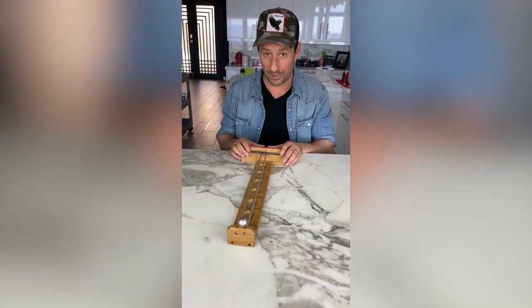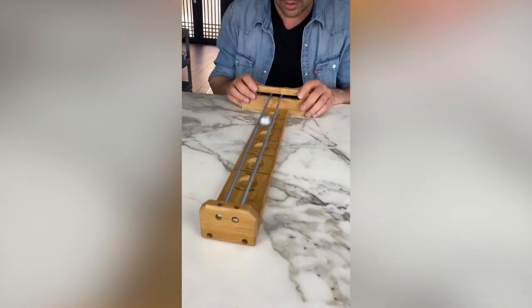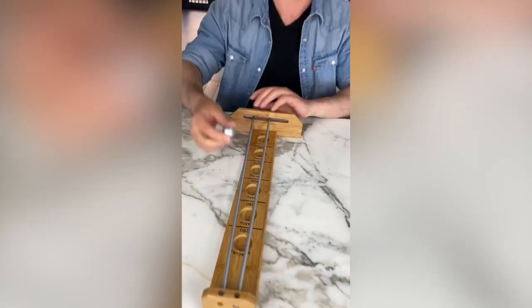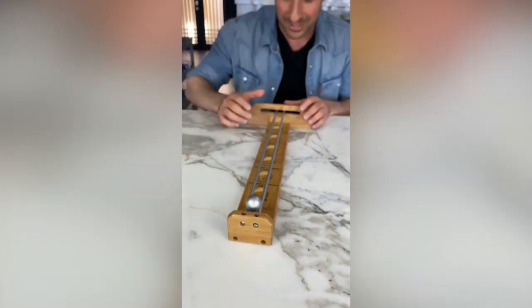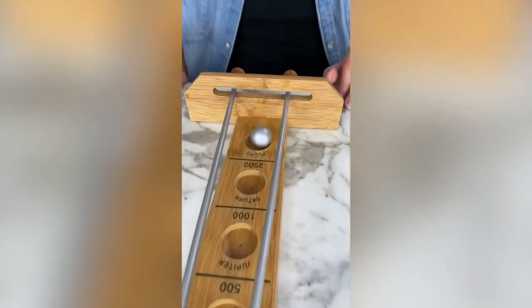So we're gonna try this out — one big open and then close little by little. Here we go: big open, and then close it little by little. You can see it goes all the way there. I didn't hit Pluto so that would be another game. Let's try again — open it all the way and then close it little by little, and we got it there in Pluto.